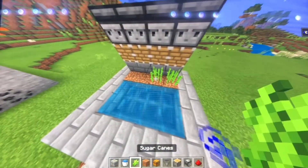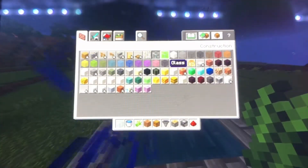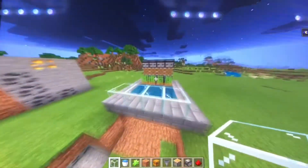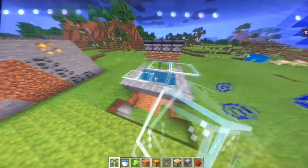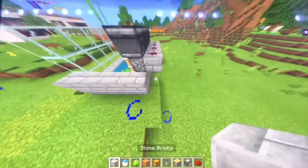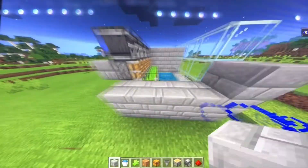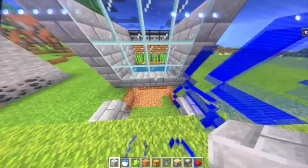Almost done — but first you need to place down the sugarcane. Also, I forgot to mention: you need glass for this build. So after you've done all of this with the chests, hoppers, and the redstone in the back, get glass and place it there. Then get your block of choice and build walls on each side. Make sure there's no roof, because the sun and the water both help the sugarcane grow.